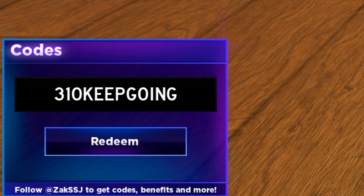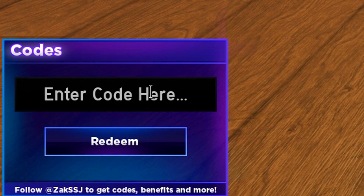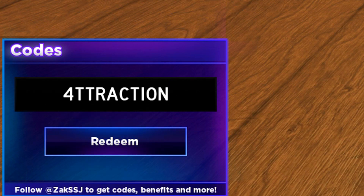When redeeming that code, make sure you are putting it in exactly how I put it in. You gotta make sure you're doing the same because sometimes people say codes don't work and it's just because they didn't put in the code correctly. The next code is going to be the 'sky high' code — redeem that, it's another working code. Make sure to include the exclamation point at the end or it will not work.